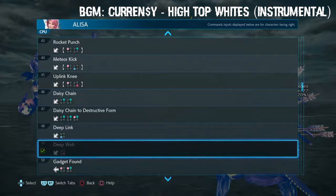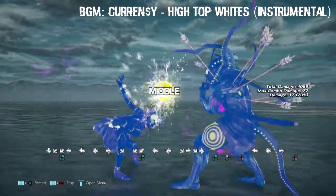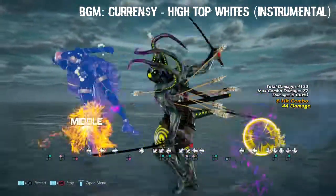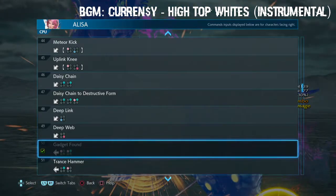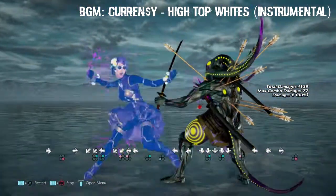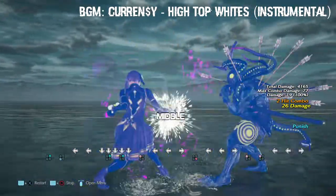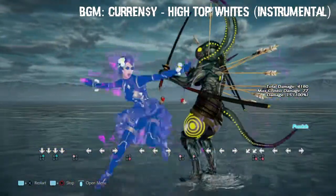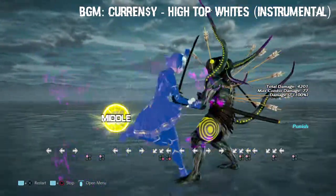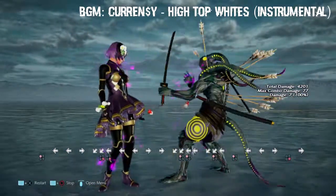This one doesn't crumple, so unfortunately we can't get an up-forward 2 flash combo off of that. Gadget found - but this is launch punishable. There's trace hammer - negative 12, solidly negative 12.